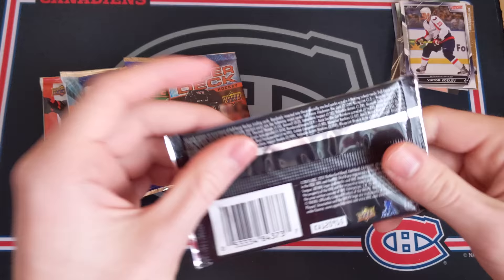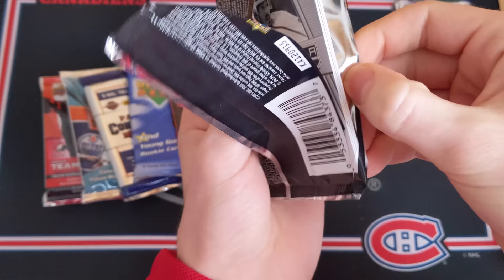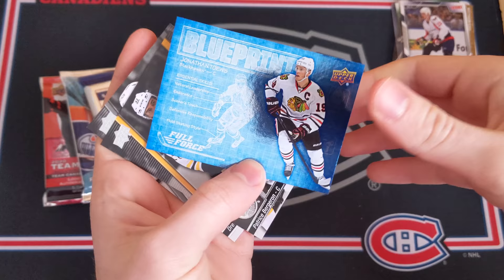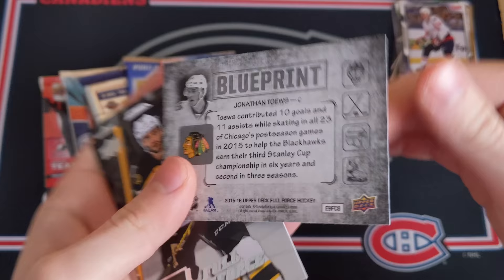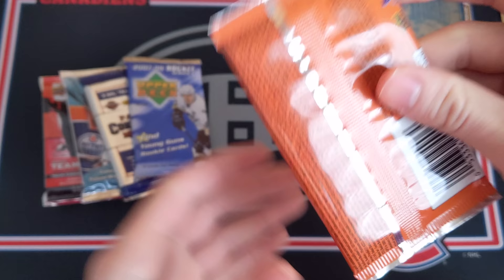15-16 Full Force - autographs fall one in every two boxes, so roughly one in 36 packs. A McDavid card would be amazing since it's his rookie year. We've got a Blueprint insert though - Brad Marchand, Nikita Kucherov, Jonathan Toews Blueprint, and Patrice Bergeron and Drew Doughty base. Blueprints are pretty common inserts.